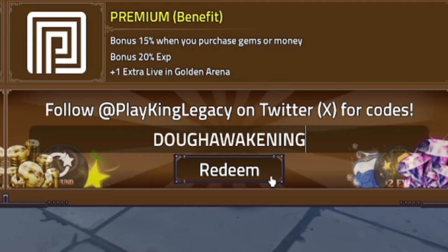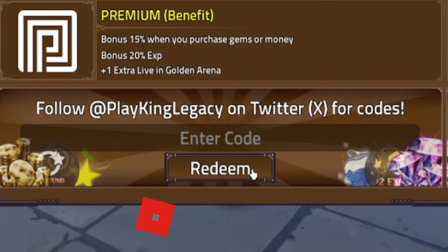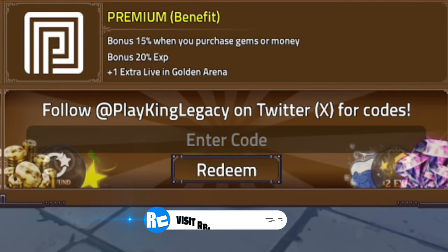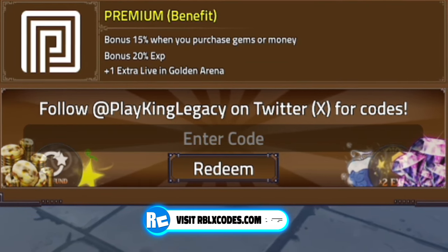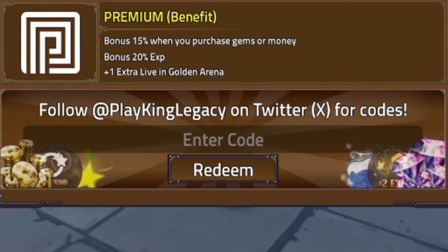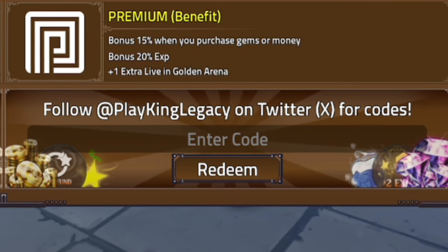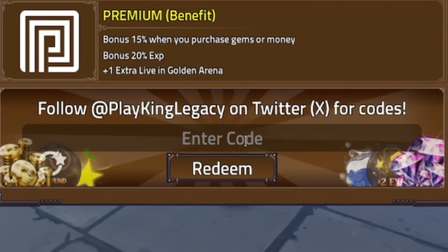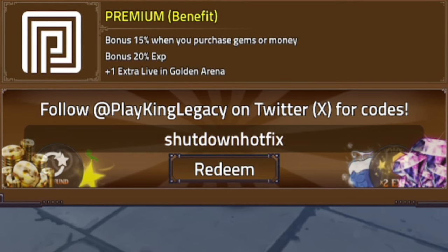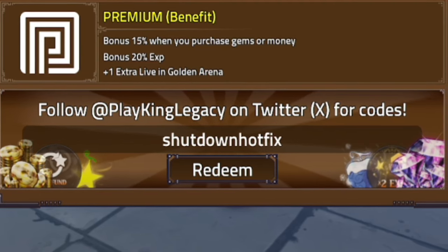Next, redeem the code 'doughawakening' — D-O-U-G-H-A-W-A-K-E-N-I-N-G. Success! That's going to give you 20 minutes of double XP. After that, go ahead and redeem the code 'shutdownhotfix' — S-H-U-T-D-O-W-N-H-O-T-F-I-X. Click on redeem.